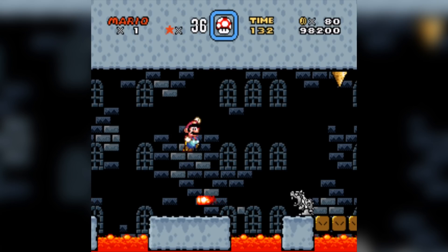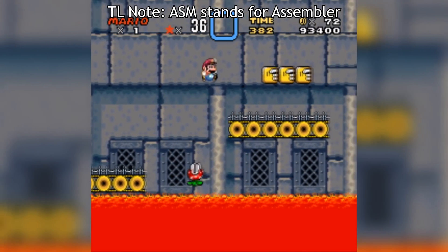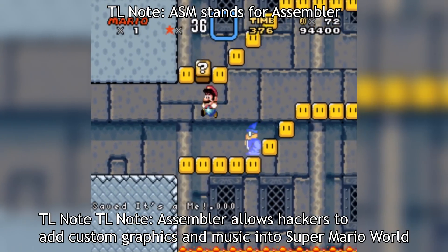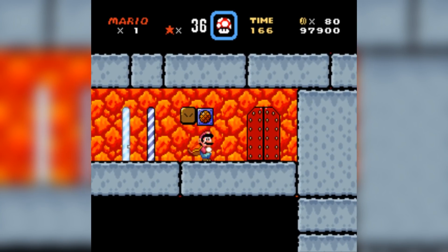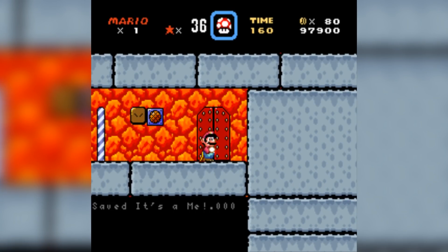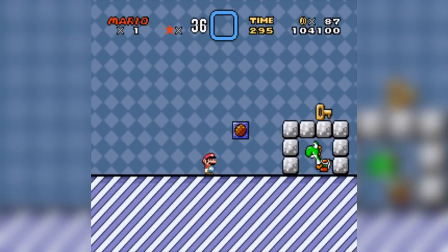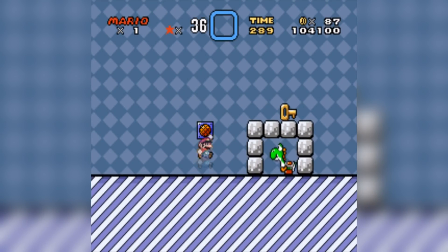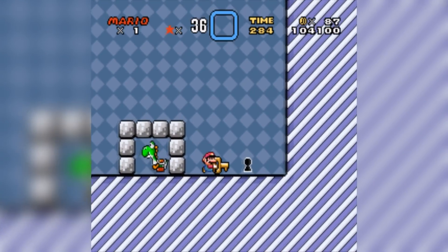Nothing shows that corner cutting more though than the final Bowser fight at the end. As you can see, this guy just plain doesn't look right. Getting any ASM to work was a huge headache, so I threw my hands up, and instead of fixing the colors, gave it an in-universe reason — Bowser explains he's 'a little black and crispy from that lava bath.' The hack ends with Mario being late to the set due to Bowser's antics, and Yoshi getting the movie instead. I was trying to pull a twist where Yoshi sort of betrays Mario, despite him helping you throughout the game. I pull it off — I don't know, I suppose it's up to you guys to decide.